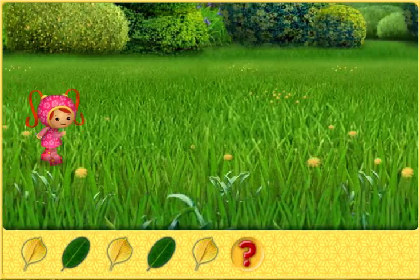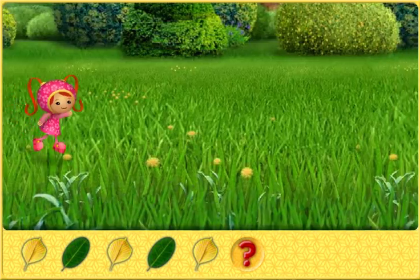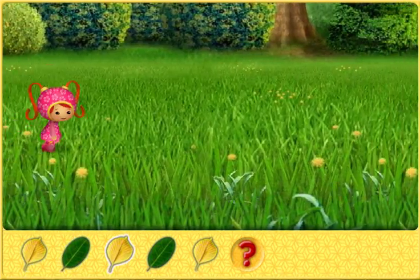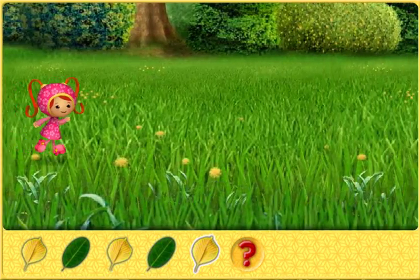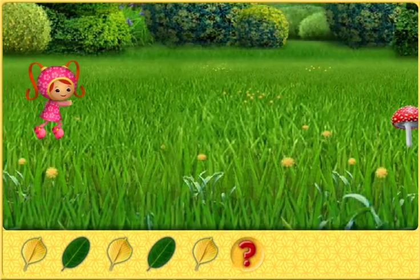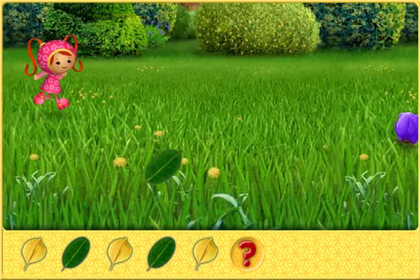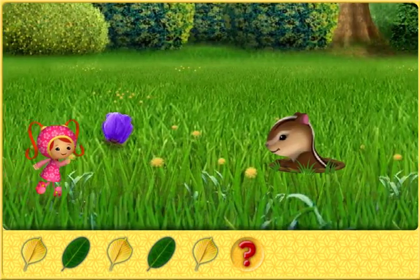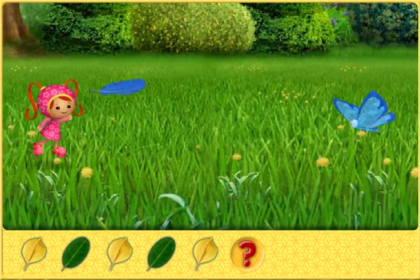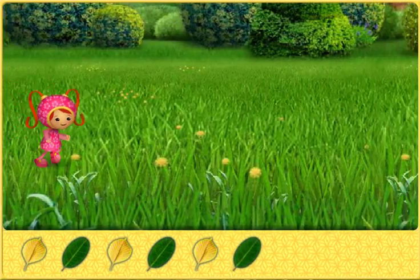Here's the first pattern — it's a pattern of leaves. It goes yellow, green, yellow, green, yellow — what comes next? Excuse me, Mr. Chipmunk. Whee! Way to go!